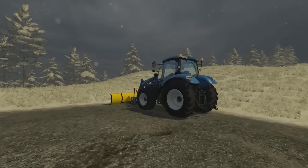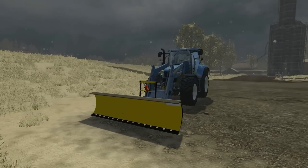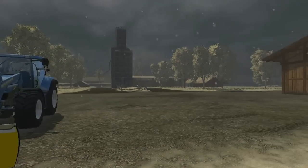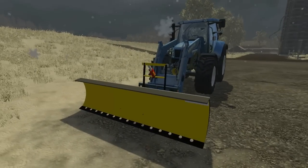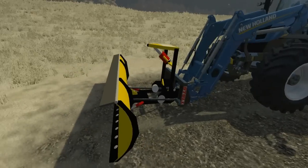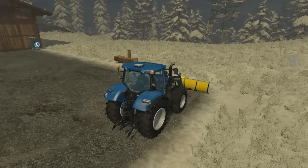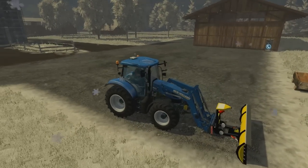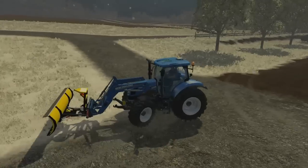Here we have another winter map for Farming Simulator 2015, and this one has taken a step further than the previous one I did, where the snow is actually snowflakes, and you also have the snow on the trees, and there is more snow on the floor. I've got this tractor here with a snow plough mod I found, but it doesn't actually plough snow - that's one thing you still can't do - but despite that, it's still a very well made modification to the map.